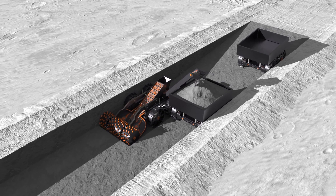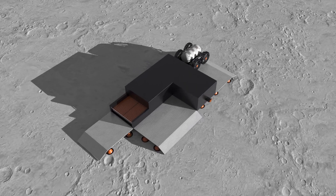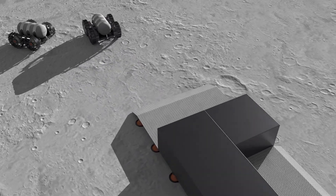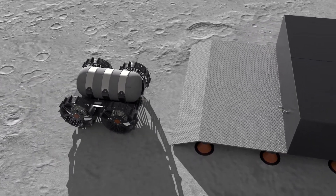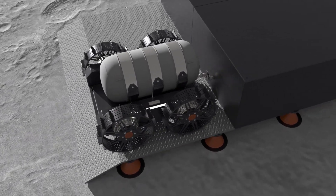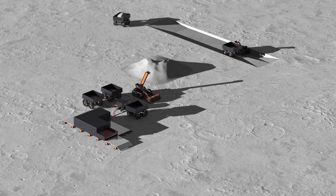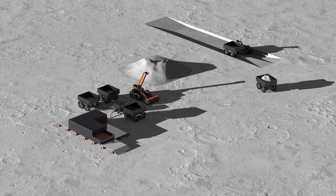At this point we have transitioned to long-term operations. As material is deposited at the water extraction plant, water is produced and transferred directly to one of our tanker bots. Tankers can carry 240 kilograms of water. Once a tanker is filled, it drives off to the delivery site and another tanker takes its place. To optimize production, we have developed a mine plan that allows for the continuous flow of material to the water extraction plant, and minimizes the amount of overburden removed.